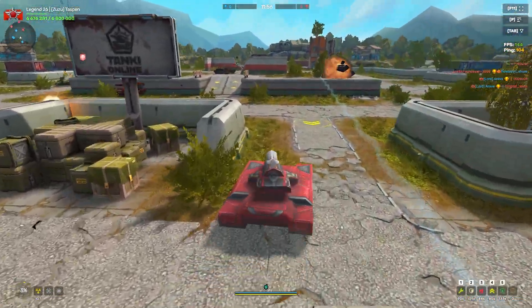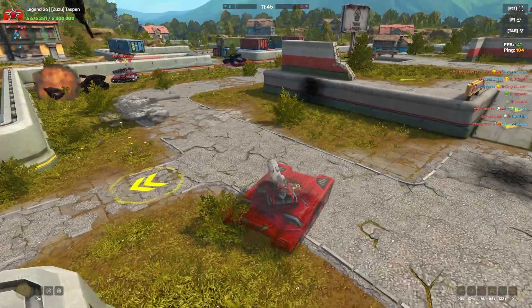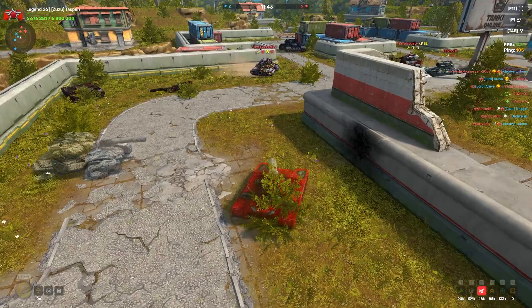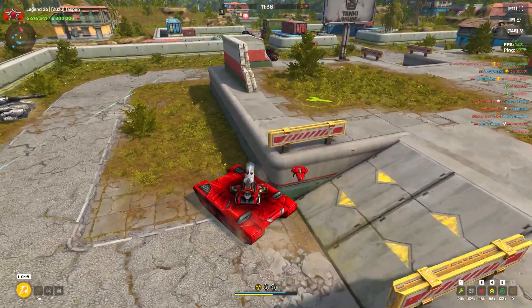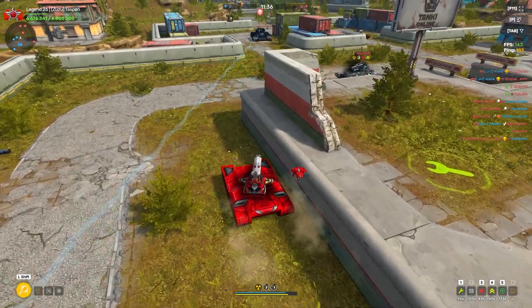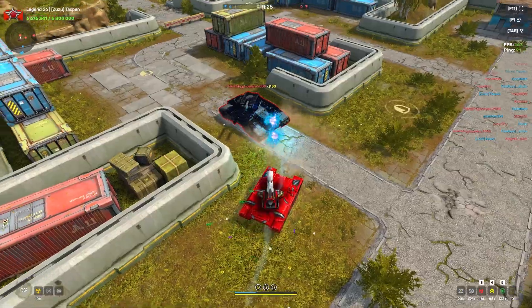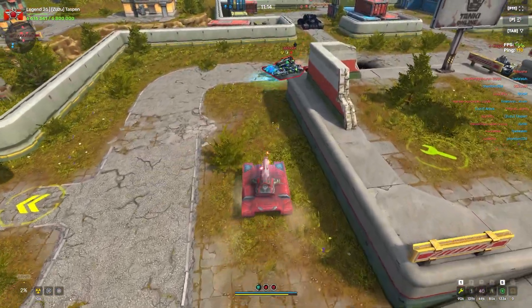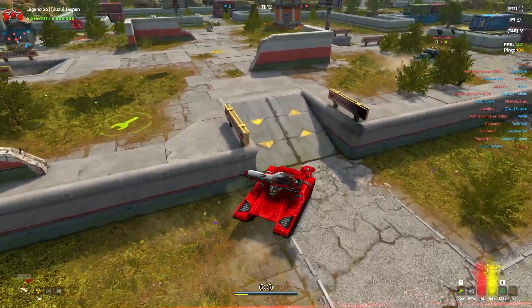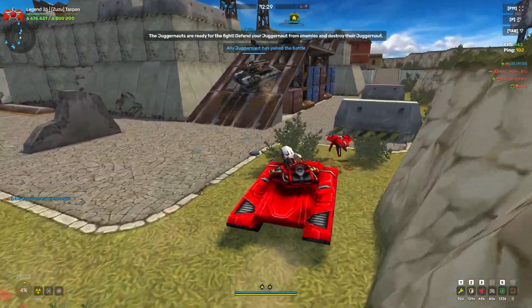We're in the juggernaut battle. Probably going to use a nuclear here just so I don't waste too much time. This guy's kind of running into walls — maybe he'll be an easy kill. But his entire team is basically guarding him. I get shot from behind, my team can't keep enemies out of our base. Screw that battle, we're moving to a new one.